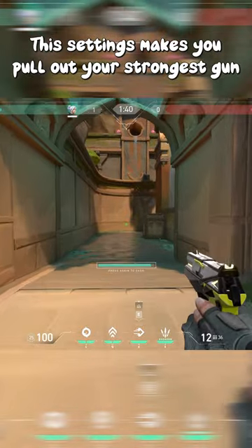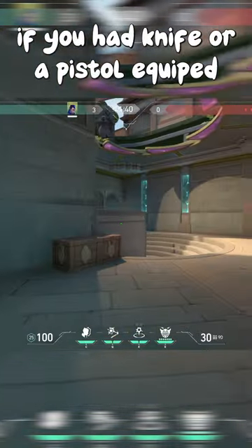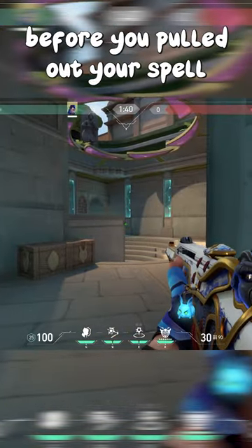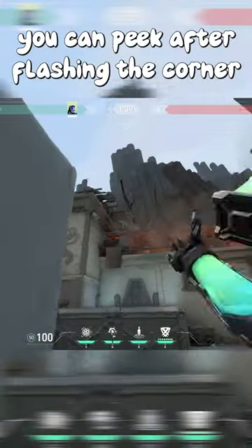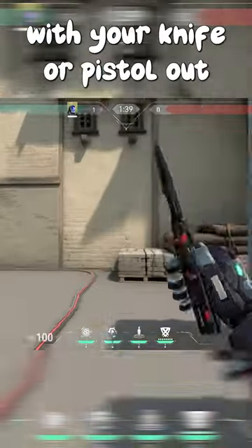This setting makes you pull out your strongest gun after using an ability. This is very useful if you had a knife or a pistol equipped before you pulled out your spell. With this setting, you can peek after flashing the corner without accidentally swinging with your knife or pistol out.